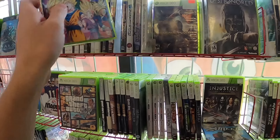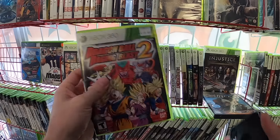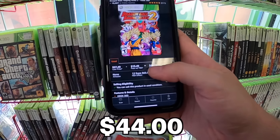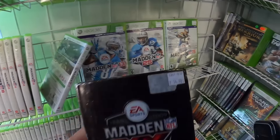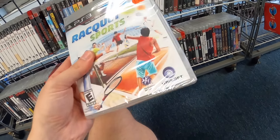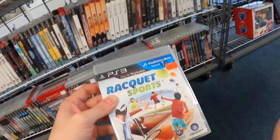Honestly, didn't know if I'd be able to find a solid flip here, but check this out — 30 bucks for Dragon Ball Raging Blast 2, and on Amazon 44 after fees. I will take it. There's another solid little find there at 15. Definitely did not expect this one — three bucks on that sealed, into nine on Amazon. And look at this — six of them! That's crazy.